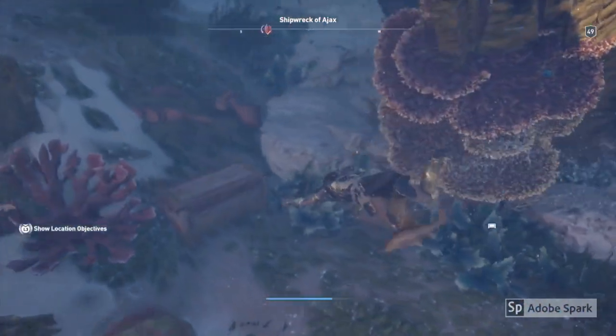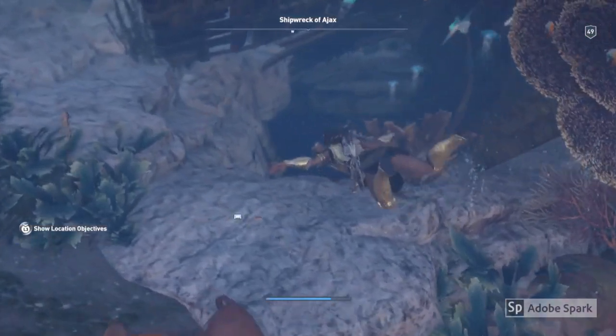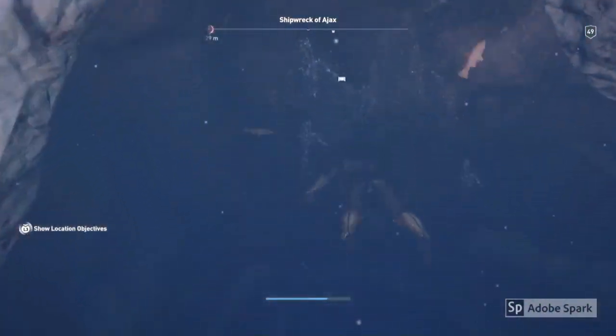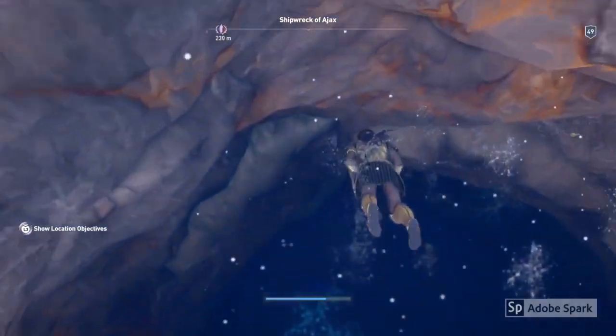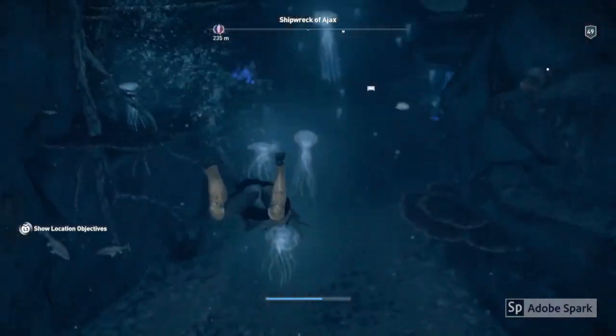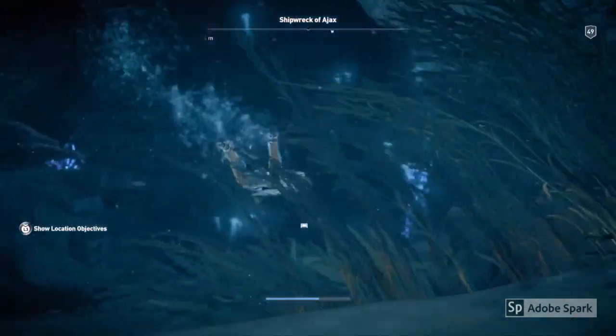You need to go around to this side and go down this hole here. As you can see, it's very well hidden — not easy to find at all. As I said before, you are going to need these locations completed to get your Child of Poseidon trophy.